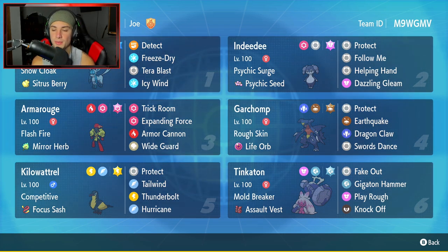The third Pokemon is going to be Armourouge, and Armourouge pairs really well with Indeedee. That combo I've been seeing all over the meta and it is just super strong. This one has Flash Fire and the Mirror Herb as its item, rocking Trick Room, Expanding Force, Armor Cannon, and Wide Guard for its moveset.